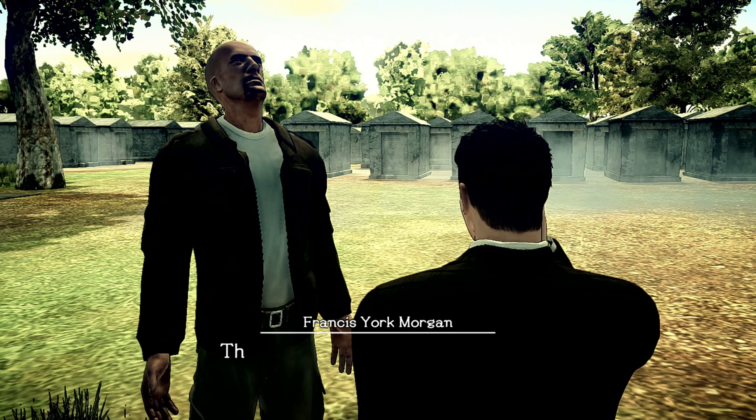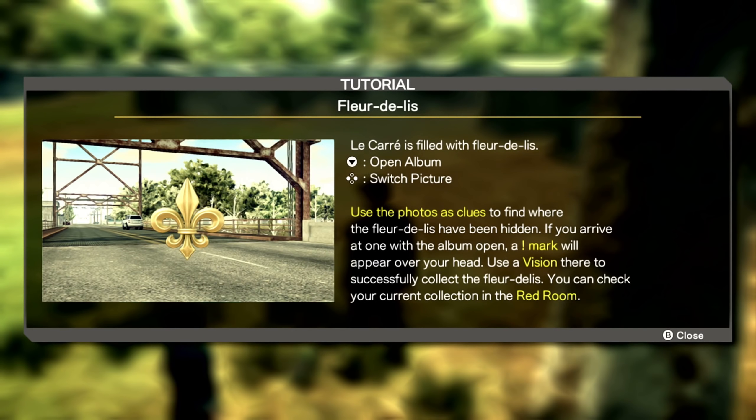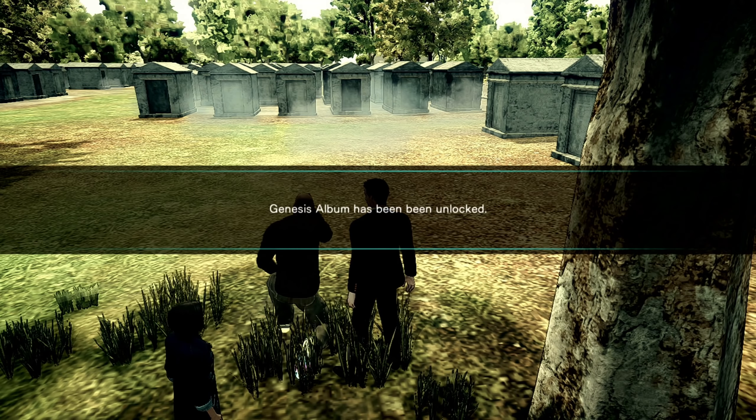Okay, this is what I like - I like finding the side quests. Genesis help - see, it's paying off already. Investigating is getting us quests. Oh, would you look at that - that looks like a down on a C button. What button on my controller is that? That's down on your D-pad. My D-pad, okay. On the Joy-Con it is that arrow with a circle. Oh right, I'm using a Pro Controller, okay. If you arrive at one with the album open, an exclamation point will appear over your head. Use the vision to collect it. You can check your current collection in the Red Room, which is the pause menu or inventory. Well, it's a good thing we found this early.